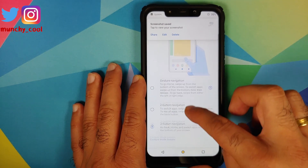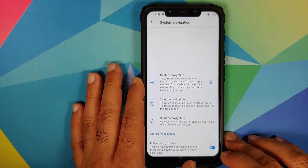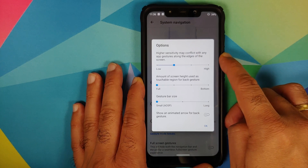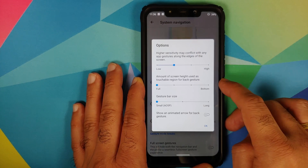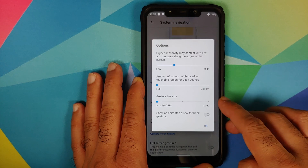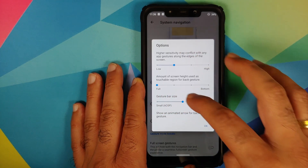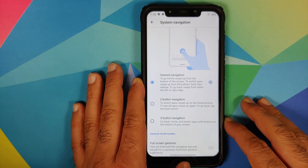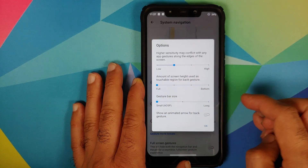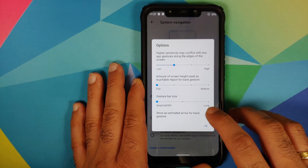Going back, you can go into System Navigation. If you want to use full-screen gestures, you have an option for that as well, and you also have the option of hiding the small pill at the bottom. Clicking the settings icon beside gesture navigation, you can configure the sensitivity of the back gesture, and also control the amount of screen height to be used as the touchable region for the back gesture. You can also set the size of the gesture bar — it's set to small (AOSP) by default but you can change it to, say, long. There's also a toggle to enable or disable showing an animated arrow for the back gesture.